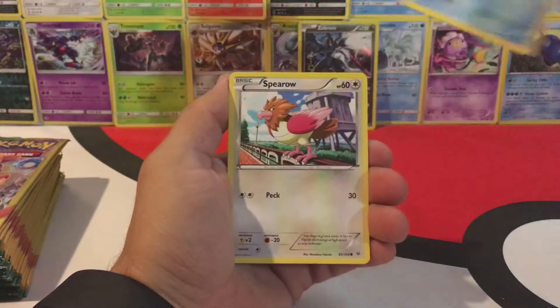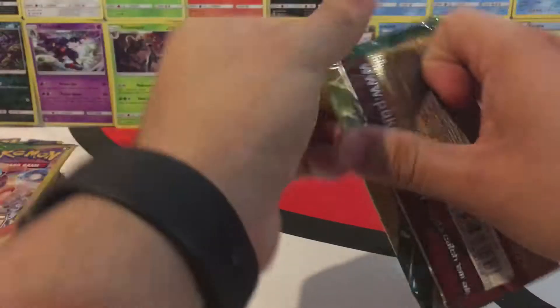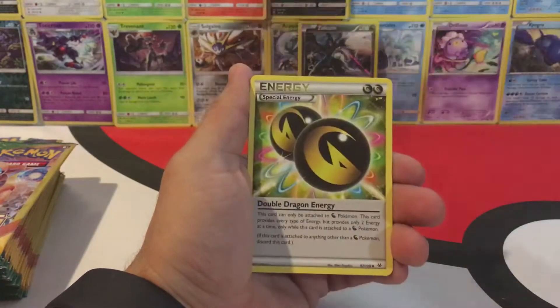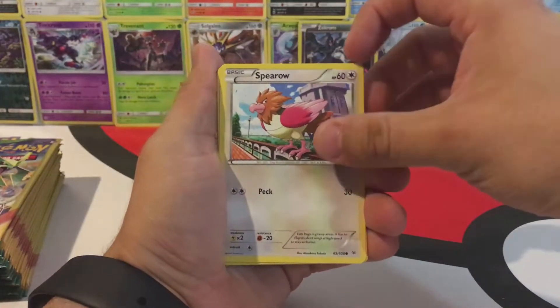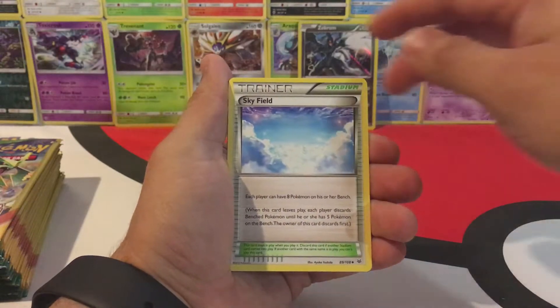We have a Wingull, Spearow, and a Shelgon. Then Shuppet, Gligar, and Double Dragon Energy. Next pack: Spearow, Unfezant — is it a Regular Rare? Yes it is — and a Skyfield.